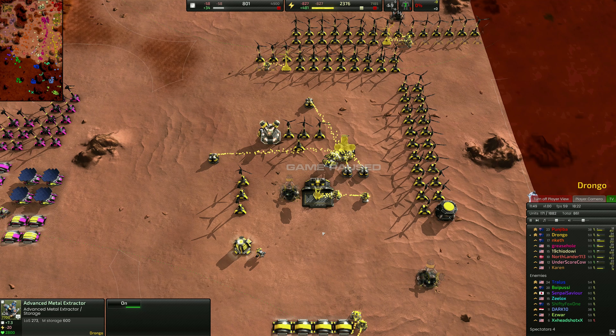We continue pushing on our front. Not only are we managing to secure more metal extractors, but we're also starting to secure reclaim fields — the further you push up, you're going to be able to reclaim those fields. There's plenty of reclaim in here, so we're going to look to take that. Now that we've gotten our tier two construction out, our metal is slowly going to be increasing. We're sitting on an income of about 78-79, and that's enough to justify throwing down a tier two lab.